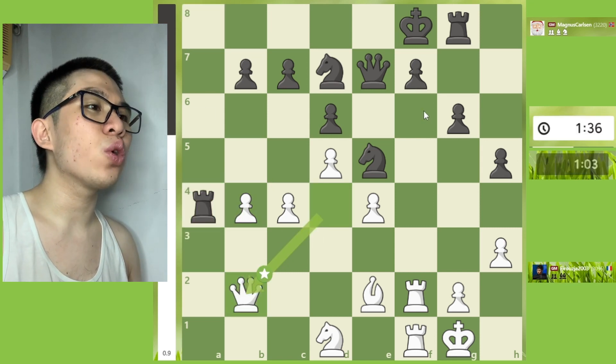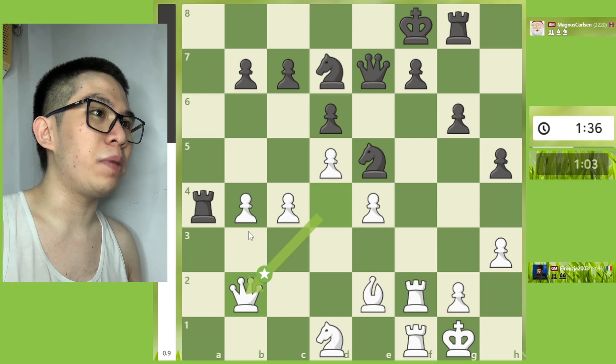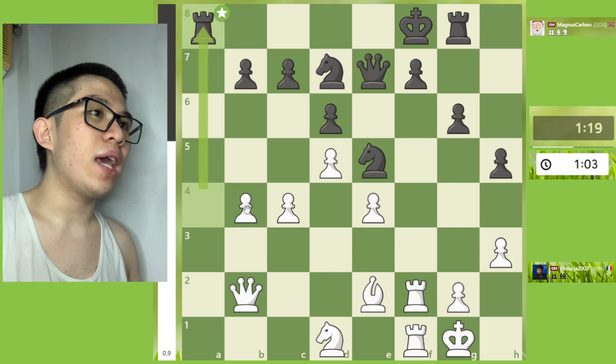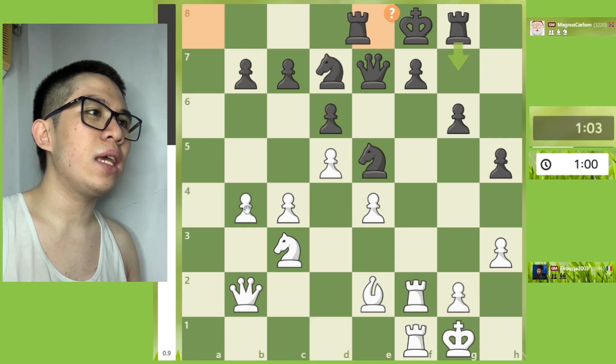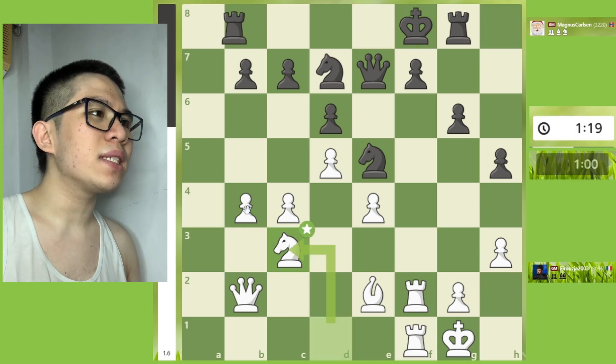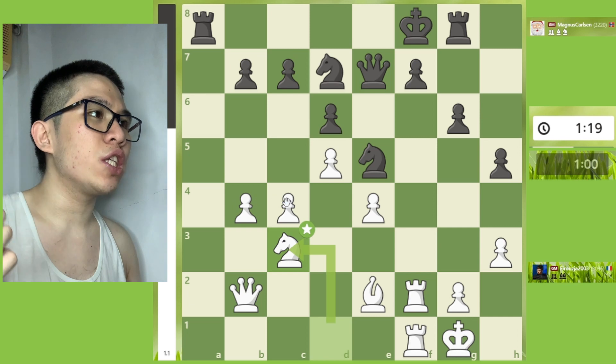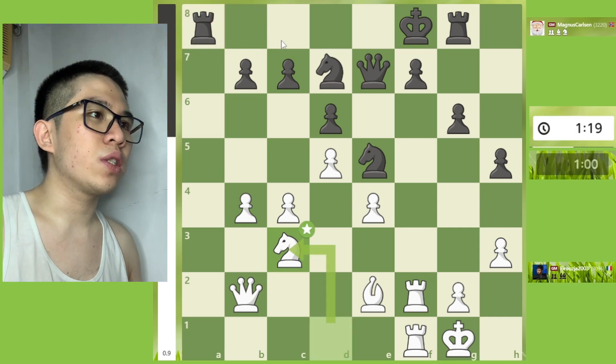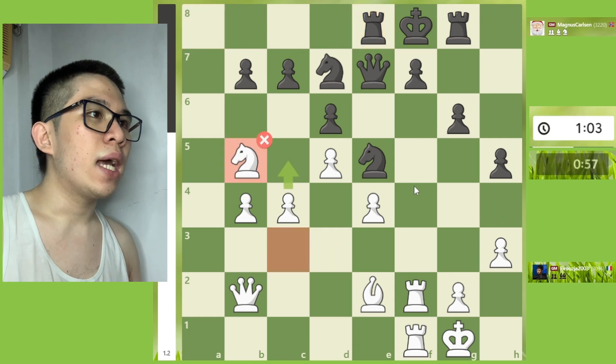Continuing on a5, a3 — good move. Then axb4, axb4, and then Rook a4, then Queen b2, defending the pawn on b4. Then Rook a8, Knight c3, Rook e8 — mistake.